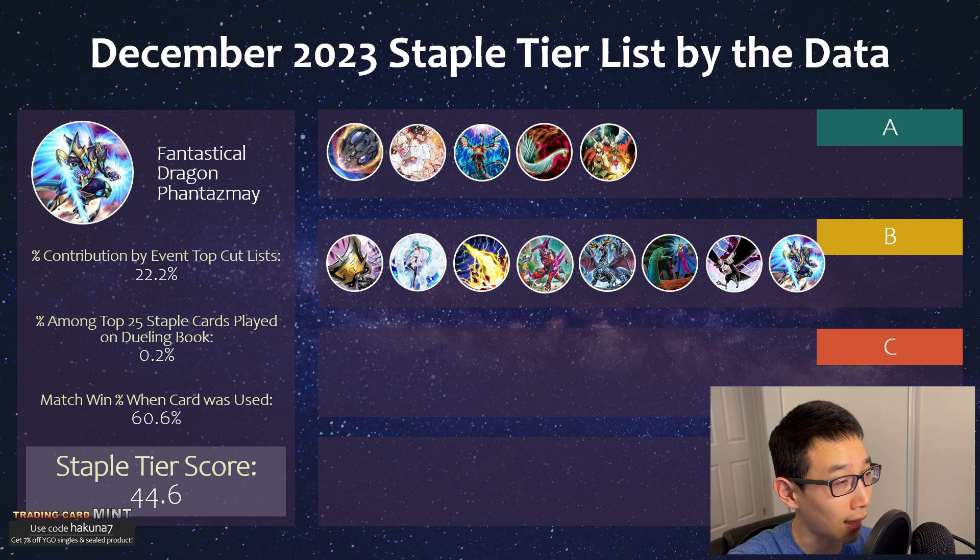We have Phantasmate, which has had some recent popularity. This was seen in Joshua Schwitz's deck list that won the whole event — he was talking about how he really wants to draw into very powerful hand traps like Nibiru and Droll. Phantasmate can really fix hands. Obviously this card is not nearly as good as it once was in Master Rule 4, but you have something like Unchained where it's very link-based, so it does come up.